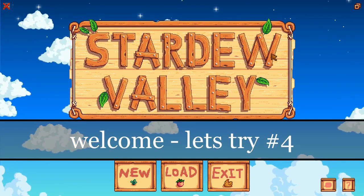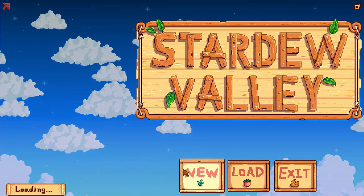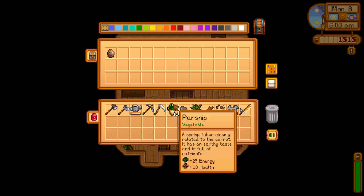Welcome! My name is Menturius and let's do a fourth episode of Stardew Valley. After a few days we are at 1500 gold, almost at the backpack we need. Our goal for this episode is the backpack, and also some more farming stuff so that we can make some more money.